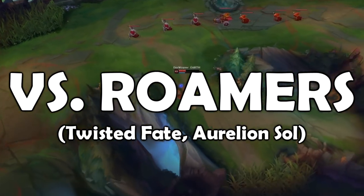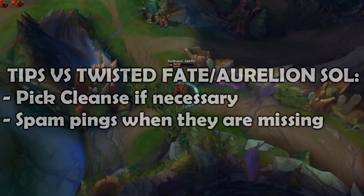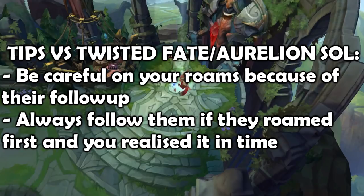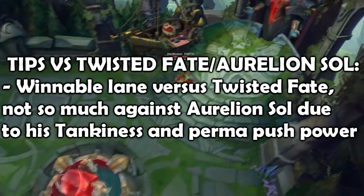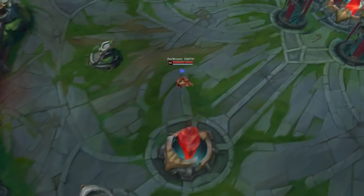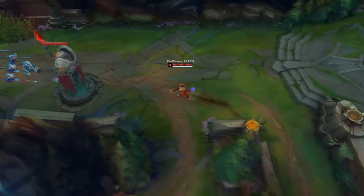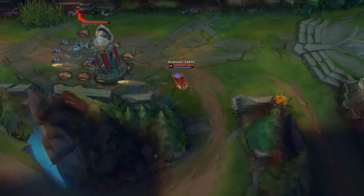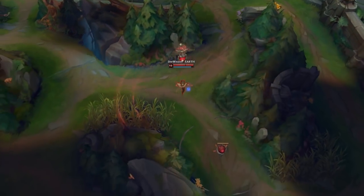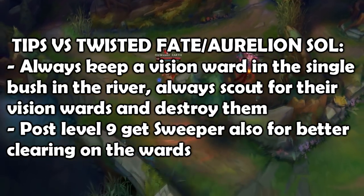Versus roamers such as Twisted Fate or Aurelion Sol, play with Cleanse if you think their stun will help their jungler. Always ping after level 3 that Aurelion Sol is going to gank, and for Twisted Fate after level 6. Always expect a random teleport and if possible be the first to gank bot lane. You can win against Twisted Fate on lane but not so much against Aurelion Sol. In these matchups play with Luden's and Minion Dematerializer to win the push game. Always beware that after you gank first the enemy mid laner will follow — ping when they're missing and get a vision ward in the river bush for extra safety. Try to clear their vision ward as well.